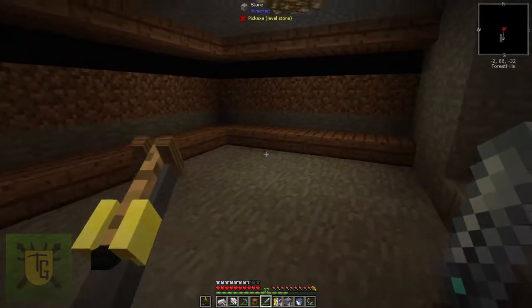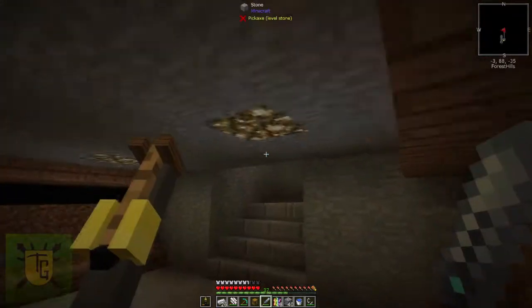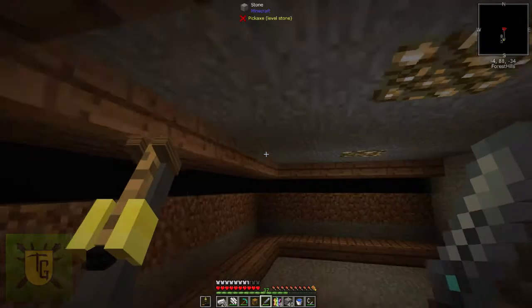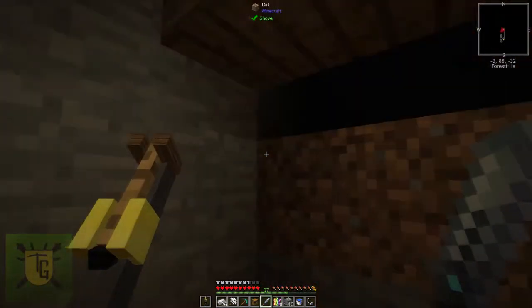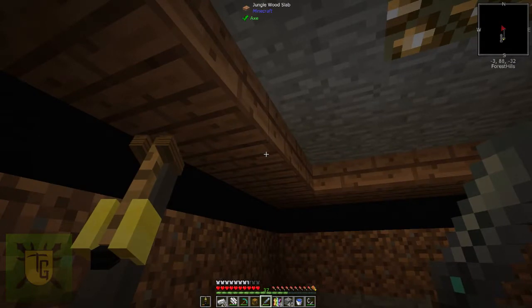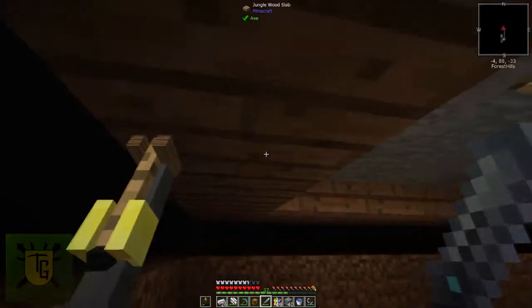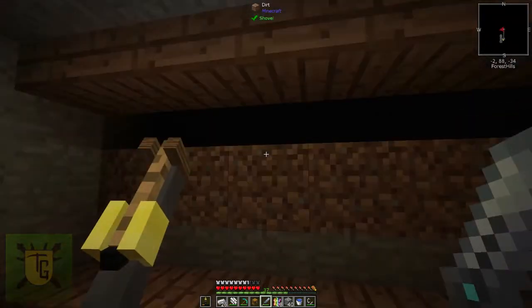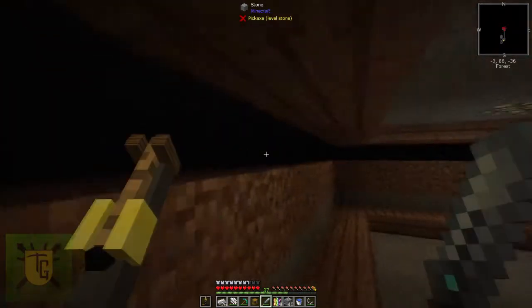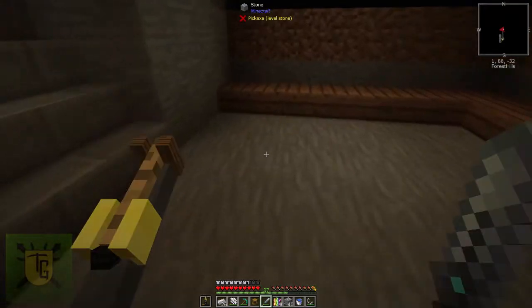I've learned a few more things about how this all works. One thing I was worried about was the lighting here bleeding in and stopping mobs from spawning. But it turns out that these half slabs are treated by the game as opaque — the whole thing is blocked. So even though I can see in there, no light is actually getting there. It's immaterial how much light is in here — this will spawn or it won't, depending on spawn rates. Nothing to do with the lighting here, so I can keep this fully lit.